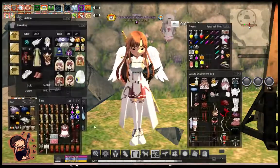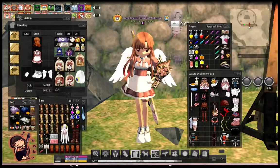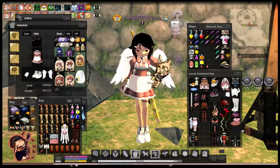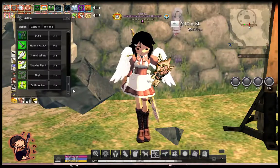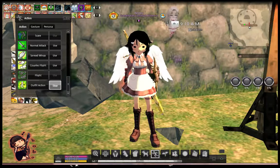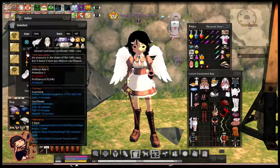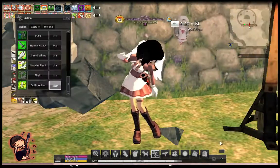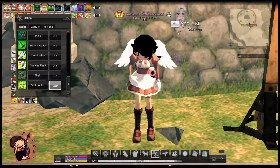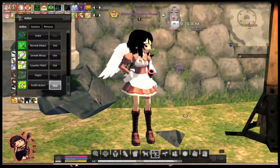For the other animation — the Elizabeth one — it looks kind of like this. I should have showed you guys before I switched outfits, but I forgot. Elizabeth's idle animation is a little bit meh compared to Asuna's. That's what she does — she just brushes herself off, and then eventually she starts waving.